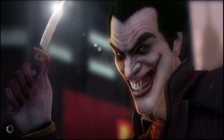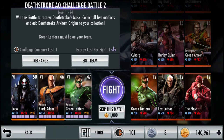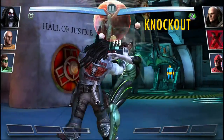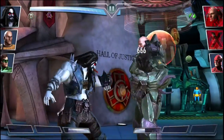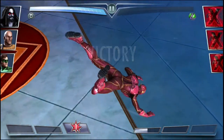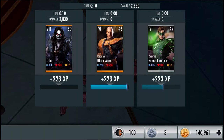Moving on to the second fight. It is against level 12s Green Lantern, Lex Luthor, and Flash, and it takes 1000 credits to skip as well. Even though Green Lantern blocked, I still beat him. It takes 2 light hits to kill Lex and 1 to kill the Flash. These are pretty easy fights. That fight yielded us 260 credits.